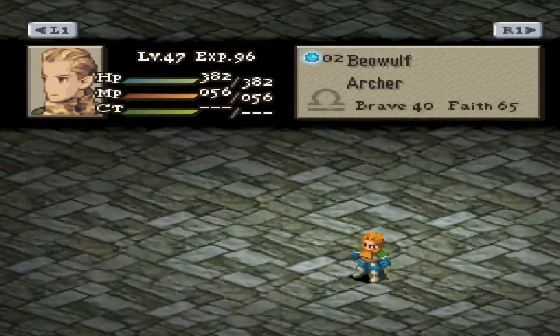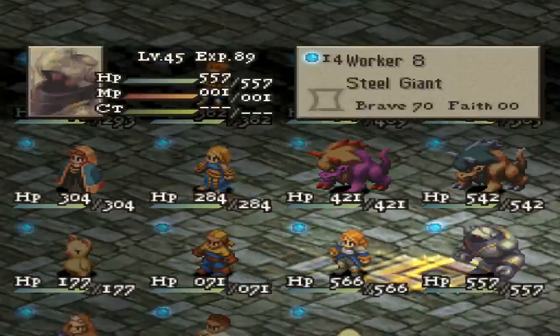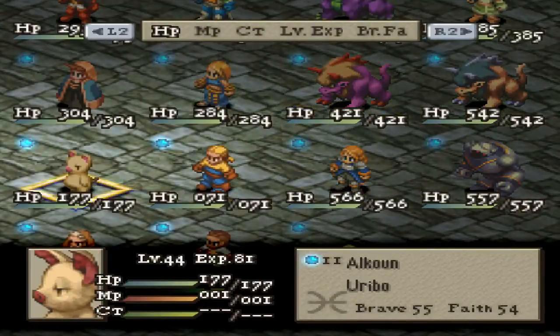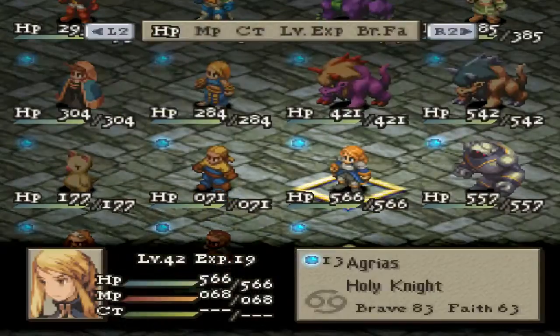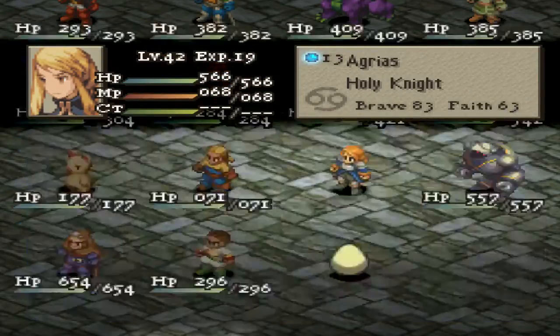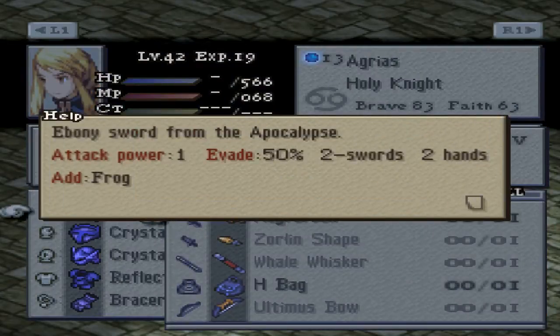As far as his abilities go, you'll see that he has Move Find Item equipped. The way I was able to get that skill was to do a random encounter, and in that encounter I was able to poach one of our Uribos, and that gave us the Nagarok. So it is a sword with an attack power of 1, an evade of 50%, and the chance to add Frog.